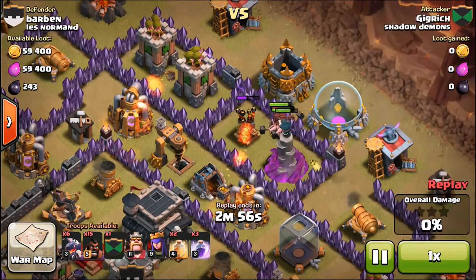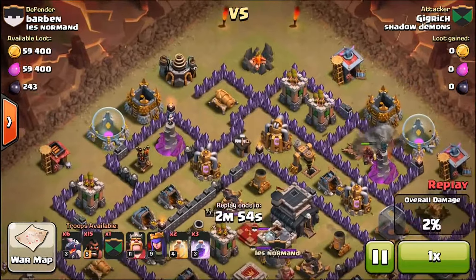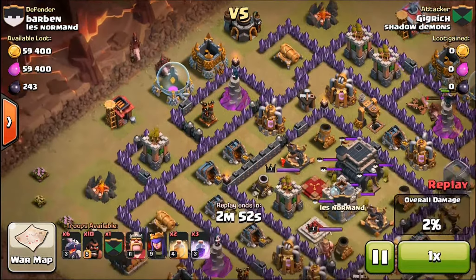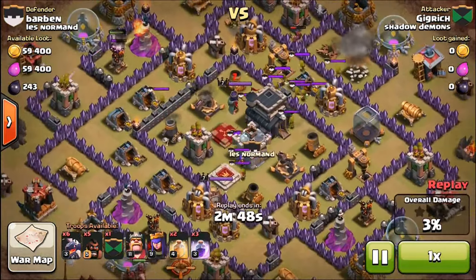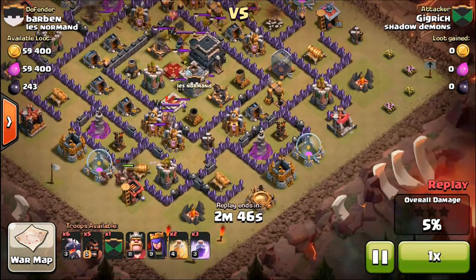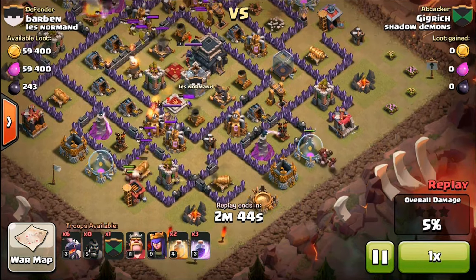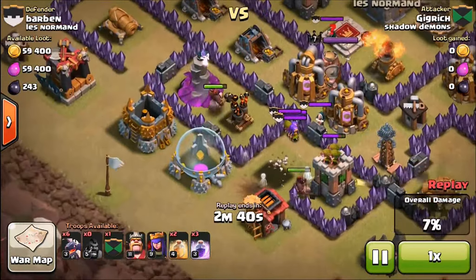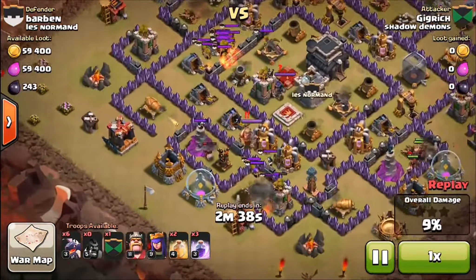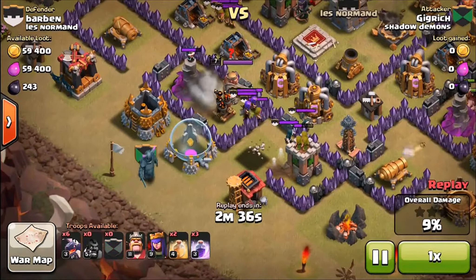I dropped down my hog riders right there to take out that air defense, because they're all on the outside. I brought 20, so I dropped 5 on each. I dropped 5 over there. They ended up taking those out. I missed that one, but I got this other one on the right. All these clan castle troops made me miss it, because I was scared.